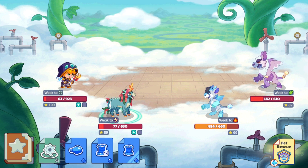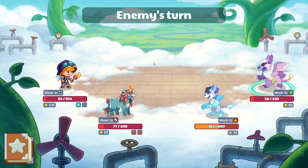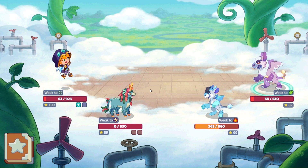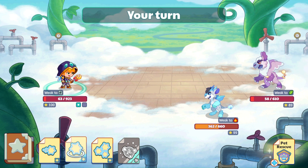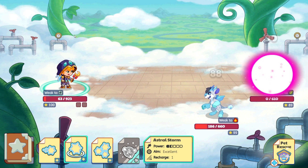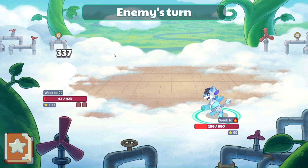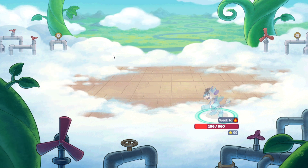Let's just do trample again — it hits both of them but not very strong. I do not have a lot of options. I need a fumble. So if this fumbles then we are good — if not, then it's over with. And it's over with. We are going to come back and try this battle again.